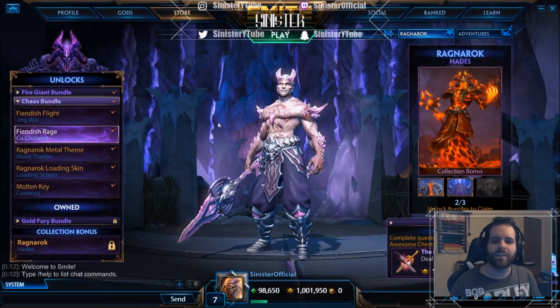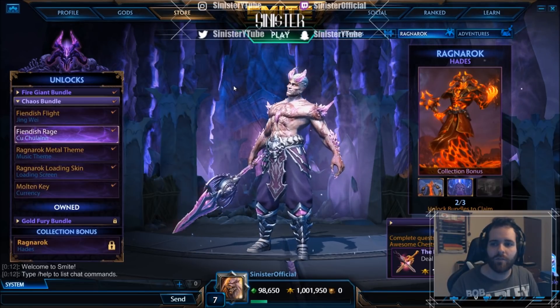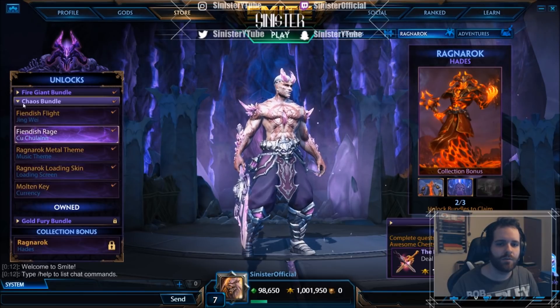Today we're taking a look at Fiendish Rage K'Kullin, K'Kullin's newest skin in Smite. This is available through the Ragnarok event — it is the second bundle, the Chaos bundle.